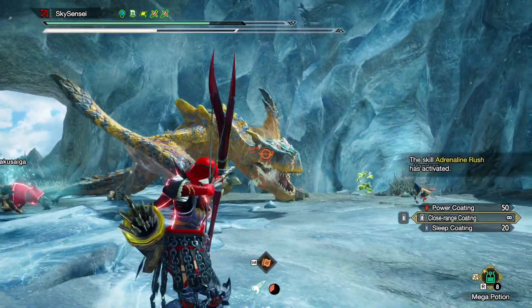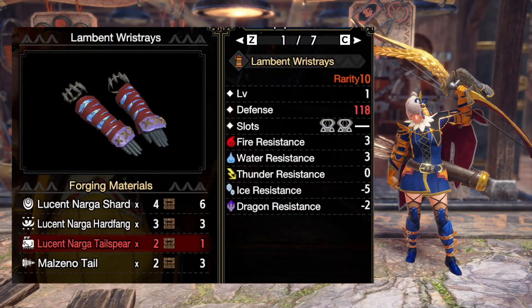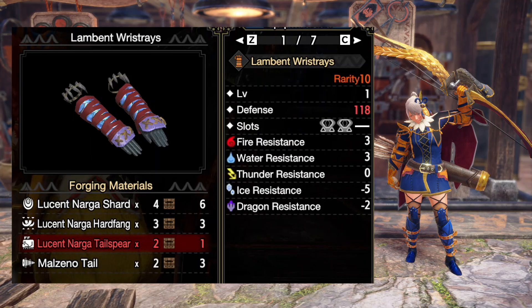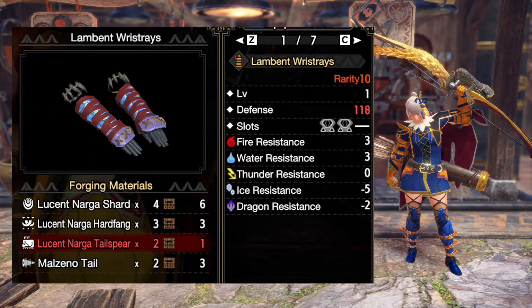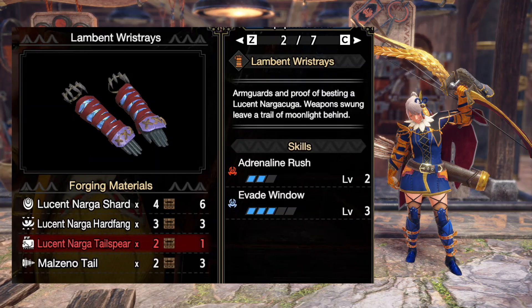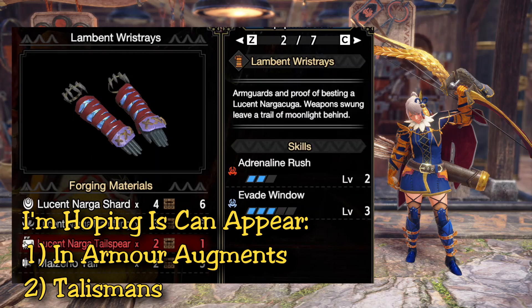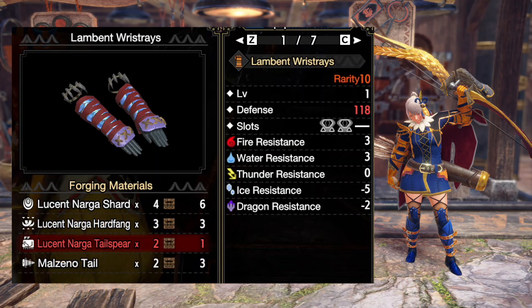Adrenaline Rush looks like an amazing skill for bow. Currently this skill is not a craftable jewel skill — it's only available on the Lucent Nargacuga armor. For you bow gamers, my suggestion is to change the gloves. The gloves have 2 points of this skill, giving you plus 15 attack every time you successfully Dodge Bolt. The legs do add the last point but they don't seem entirely worth it at the moment. Maybe if we can get this skill on a talisman or through the new choreo system, it would be really nice to have because then you get plus 30 attack.